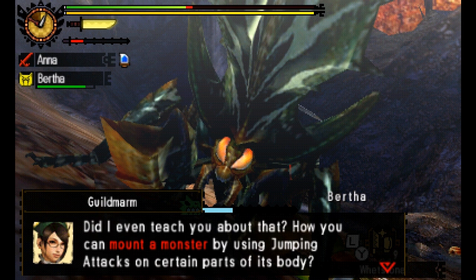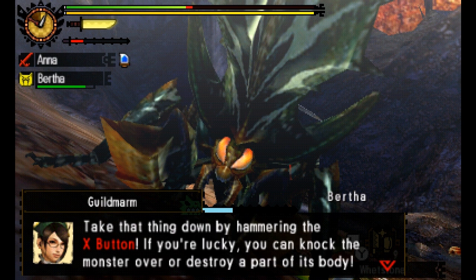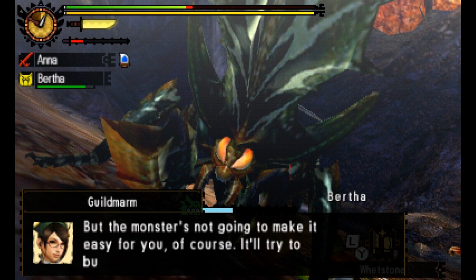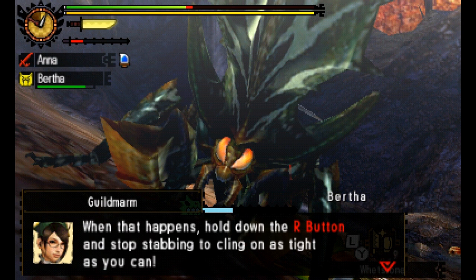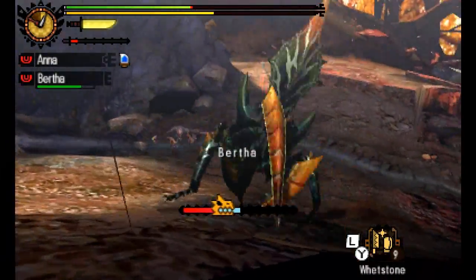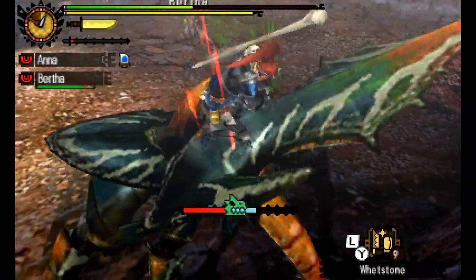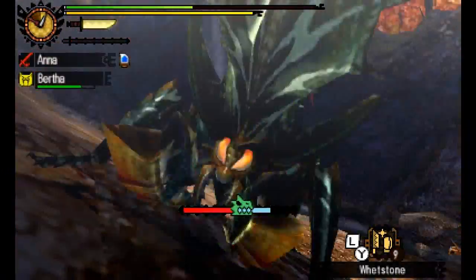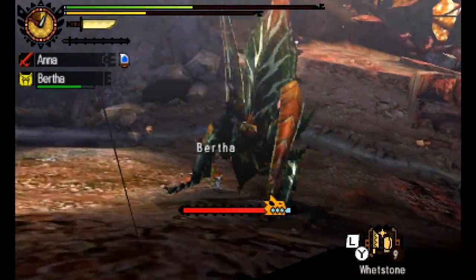You use a jumping attack on a certain part of the body — in this case, the upper part. When the monster is mounted, you can hammer the X button, but you mustn't do it when the bar turns red, otherwise it'll throw you off. When the bar turns red, hold down the R button and stop stabbing. When it goes green again, attack with X with all your might. Keep attacking — hold R when it turns red, release and attack again when green.